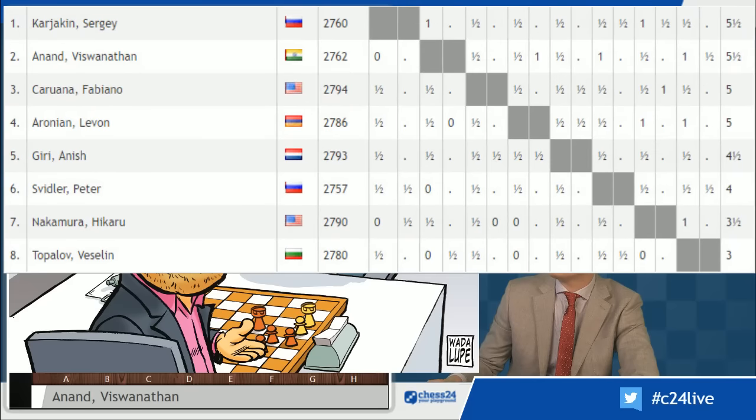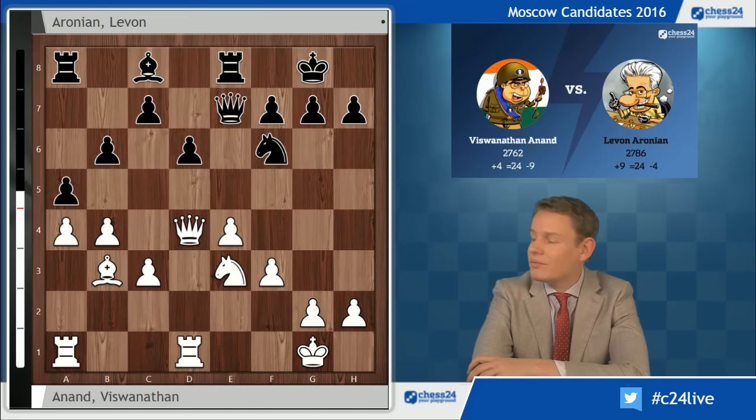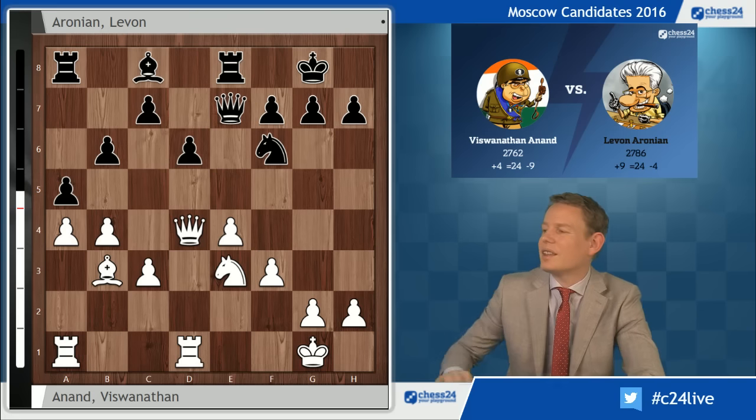Let's look at those standings. Sergey Karjakin and Vishy Anand, the winner and runner-up of the last Candidates Tournament, in the lead with 5.5 out of 9. Pursued by Fabiano Caruana and Levon Aronian on plus one. Anish Giri drew all his games so far. Our friend Peter Svidler — one loss, eight draws — and Nakamura and Topalov won't be happy about their tournament. That's the Round 9 report from the Candidates. Thank you guys for watching. Still five — 10, 11, 12, 13, 14 — still some chess to come in the Candidates. The next challenger for Magnus Carlsen is still very, very unknown. Thanks for watching, see you soon, bye-bye.